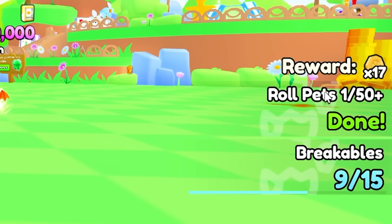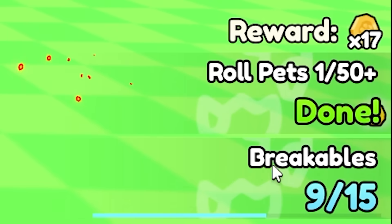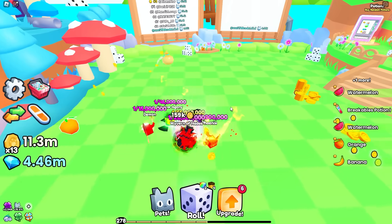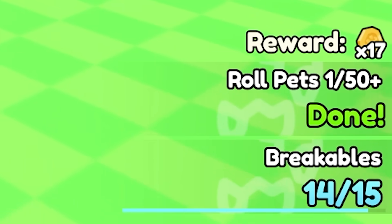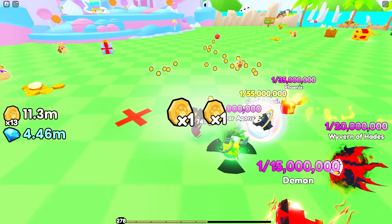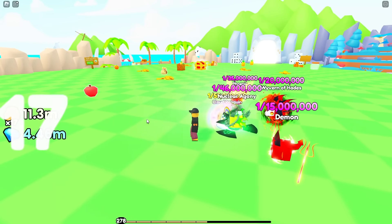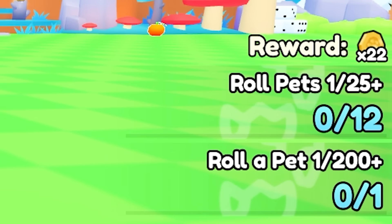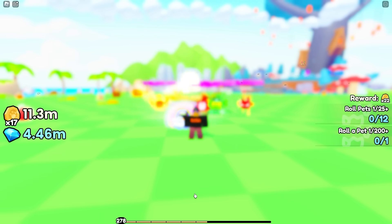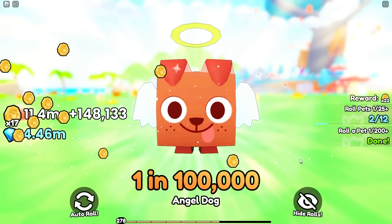One thing I completely forgot - I need to do this reward thing here. I need to break more breakables because what I missed out on, which a lot of you told me in the comments, is if I get these rewards I get more coins. So I was wasting my boost all night for like 12 hours when I should have done some of these rewards. One more breakable - what are these X marks on the map? There, one, two, three, four. Oh 15, 16 - we got a 17 multiplier, nice. Roll one of 25 pets. Let's just get these rewards going before we spend that money and turn on auto roll.